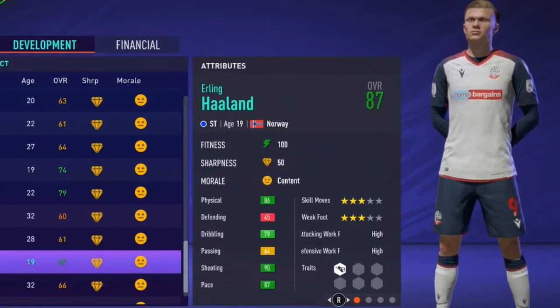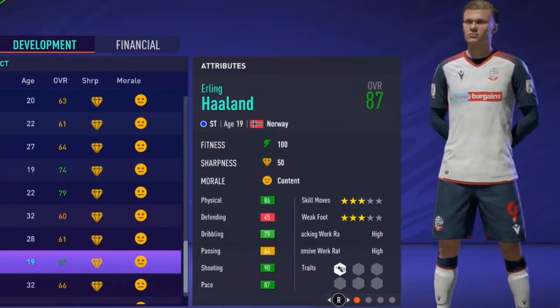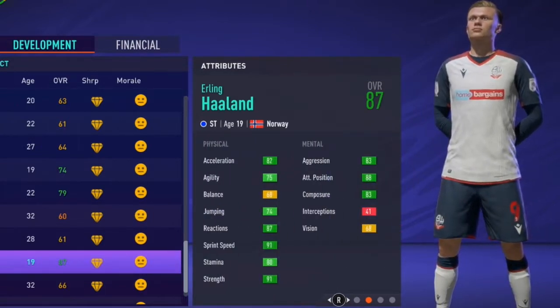3-star skill moves, 3-star weak foot, high-high work rates. You probably want to put him on a dev plan to improve his skill moves and weak foot. In this video I did use the balanced dev plan.